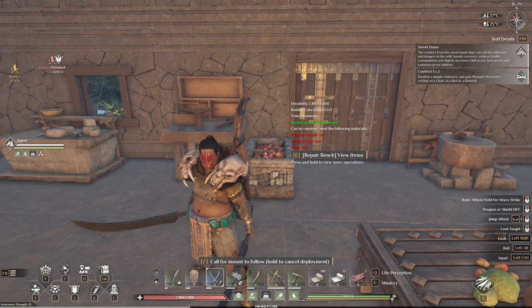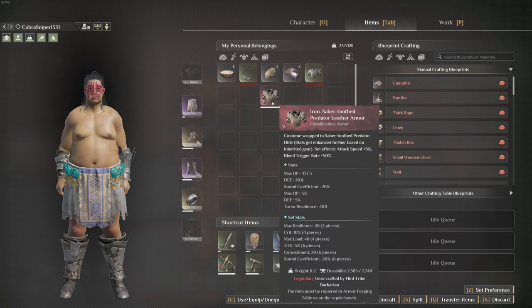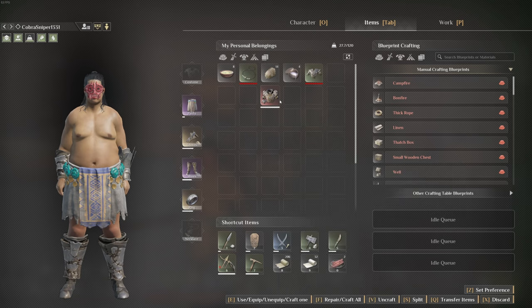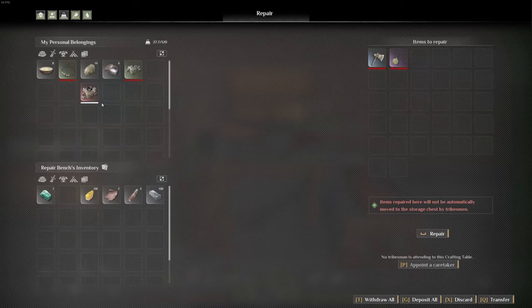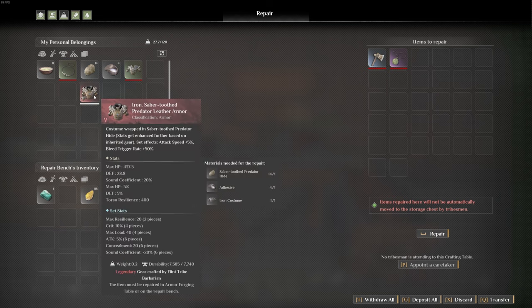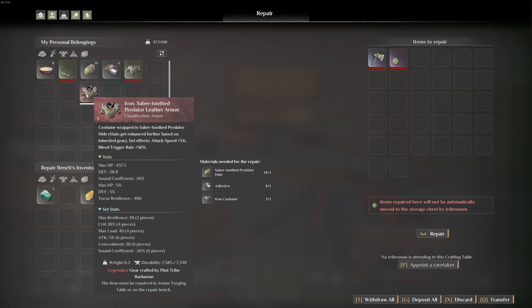The first thing I'm gonna tell you is we've got this armor — the saber-tooth armor. Just like any of the boss armors, you can see it requires iron armor to repair, or if you have the upgraded one then it would be steel armor. If I want to repair it I need an iron costume. Now the one thing it does not specify —